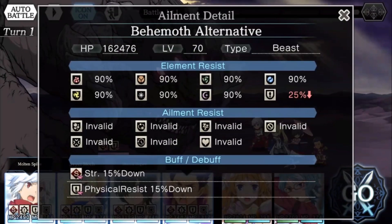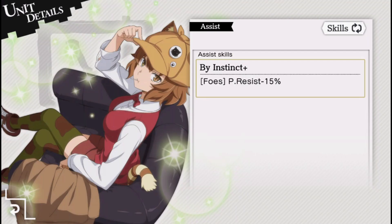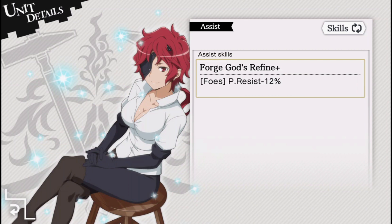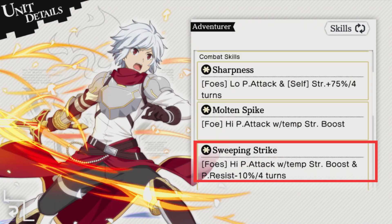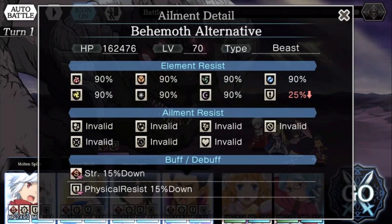Now let's cover the fight. He resists all types of magic by 90%, so your best bet is to bring a physical team. He does resist physical by 40%, so bringing an assist like Anya or Hephaestus is recommended. Honor Princess Eyes and the new Belle can reduce his physical resistance further. He's immune to all ailments, so don't bother trying to use them.